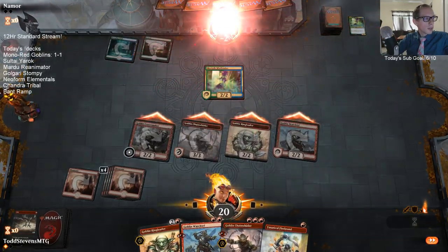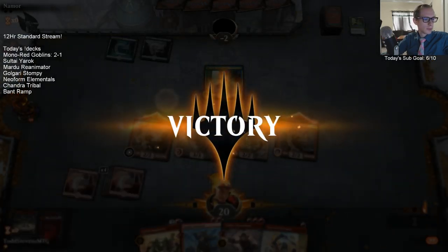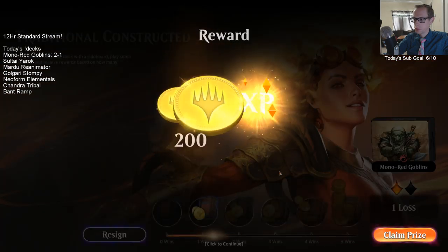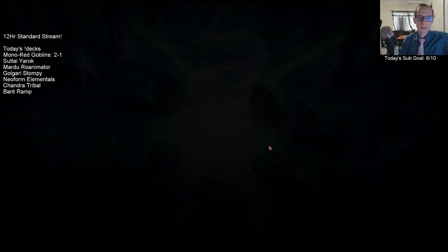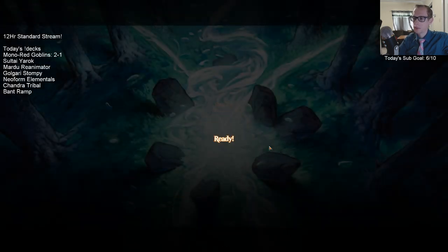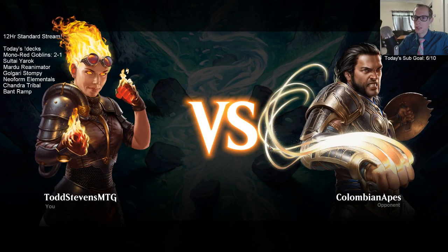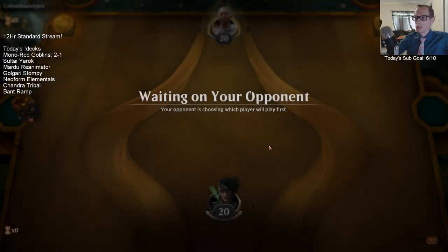Little gobos are 2-1. Goblins looking pretty strong — probably going to need some tweaks to the decklist of course, like the 24th land in particular. My sideboard is still kind of a mess. I don't know exactly what to be doing in the sideboard to be honest.